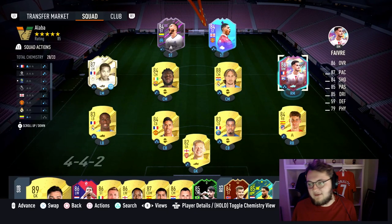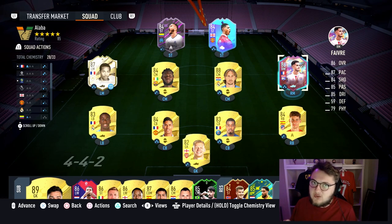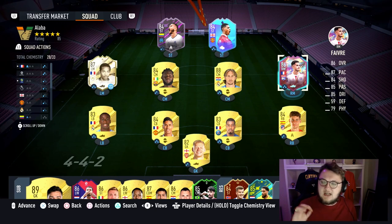Welcome back to the channel. Today we've got Favre as our Rule Breakers SPC - the first one we've got. This one comes in at an 84 and 83 rated squad. The 83 rated squad requires one inform, and the 84 rated squad requires two 85 rated cards, so quite easy to put together for a card that is really well balanced.